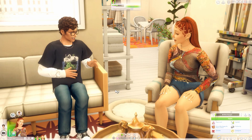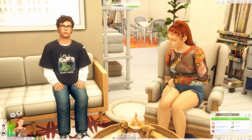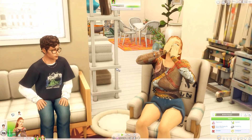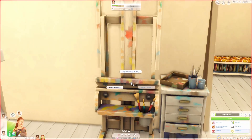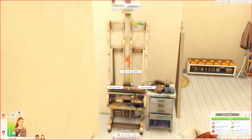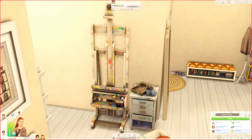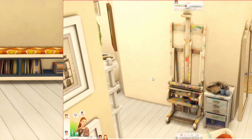The next mod is for aesthetic purposes — it's the hidden highlight mod. Usually your sims have a white outline around them, but this mod removes that. They just look so much better and more realistic without it. Hidden highlight also works on objects, so the painting easel isn't highlighted for any reason, and it just makes the game look a lot better.